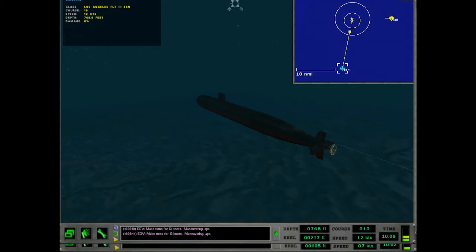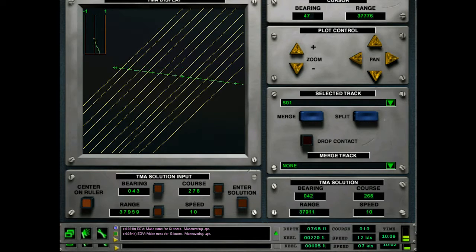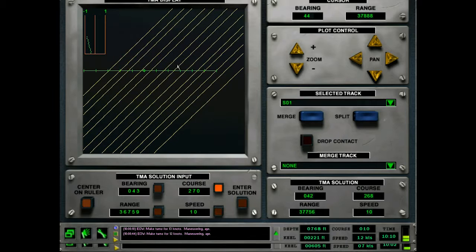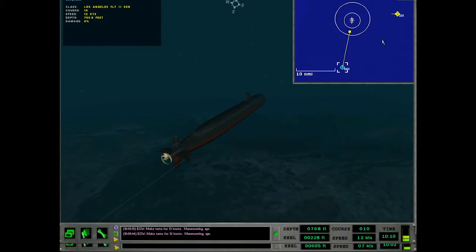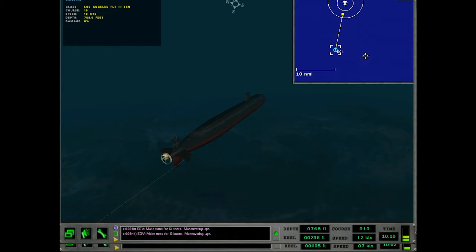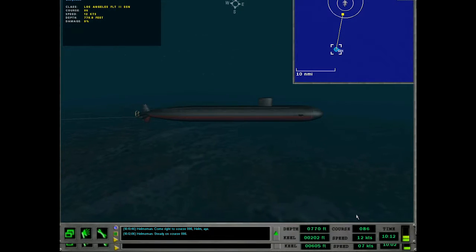Let's get a little time lapse going. How's the solution looking? Pretty tight. Let's assume a nice even course at 270. We've got a little time to get a course change here to finagle that. We have a lead situation, so let's come back over this way — come right to course, get some lag bearings on this for a little bit. Get some lag bearings and see what we've got going on with this solution. Steady on course 086.